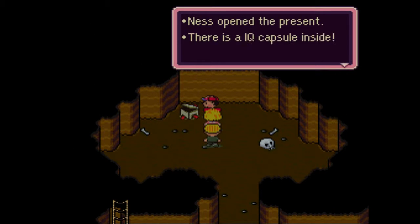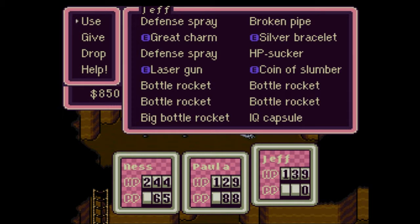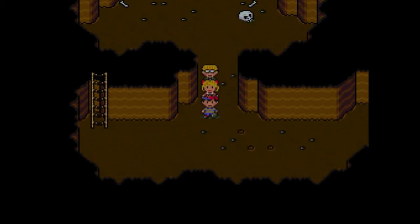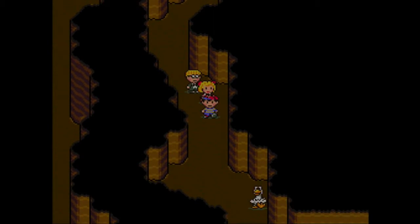PSI Freeze comes out and solidifies him. Jeff is on guard and Paula's HP is maxed out. Another PSI freeze finishes him off - pretty simple and easy. Paula's level is now 30, HP went up by 3, maximum PP went up by 1. That's the first of the Guardian Diggers. We get an IQ capsule - let's give that to Jeff. IQ does affect the strength of PSI attacks, but it's more valuable on Jeff because without IQ, Jeff won't be repairing items, and if he doesn't repair items, he's not really relevant. I have a map so let's continue south.